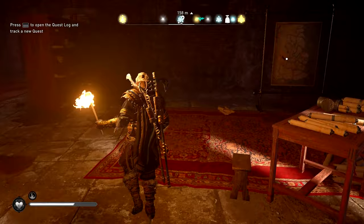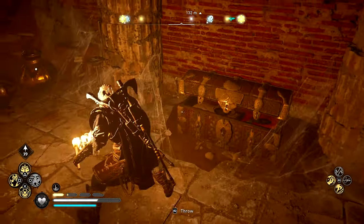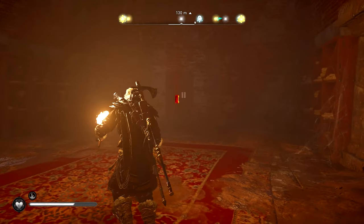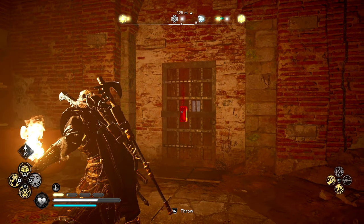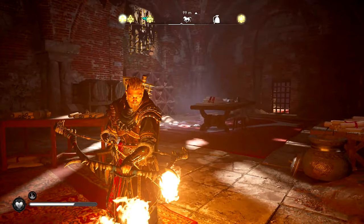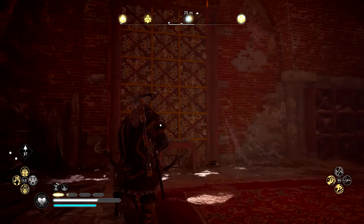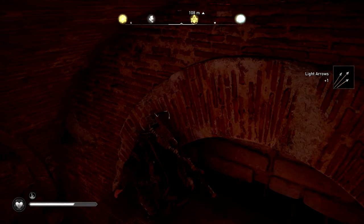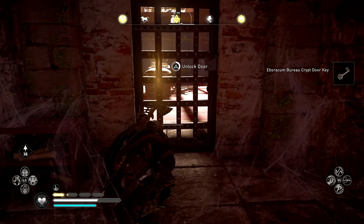When you get over here, you should be able to move this little barricade. Eventually you will come across a room where there is going to be a chest — I do recommend looting it. Then there is going to be a door. You don't even need to worry about throwing anything at the door. The key is going to be all the way up here — I spotted that at the last minute. Just climb up here and simply retrieve the key. Once you retrieve the key, jump right back down and unlock the door.